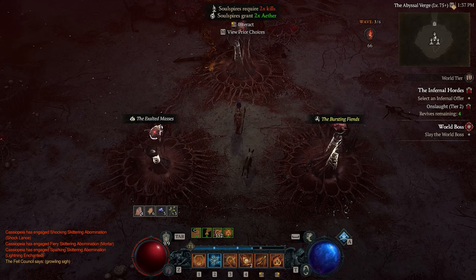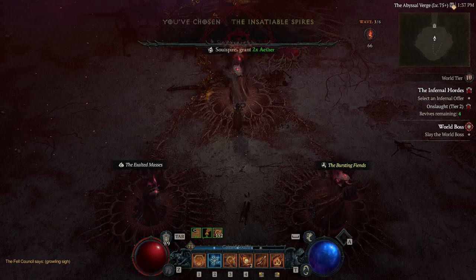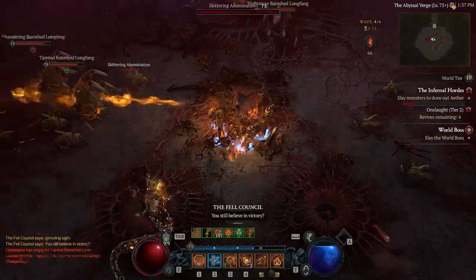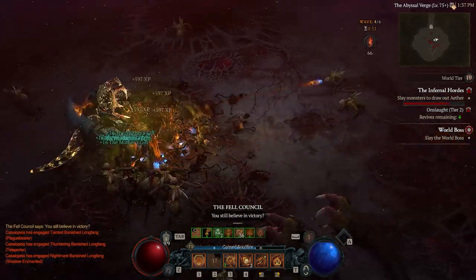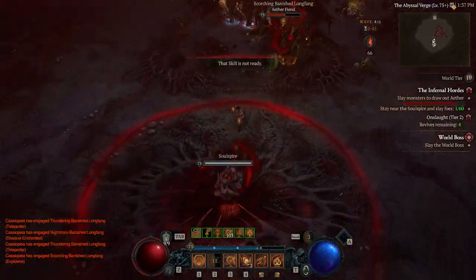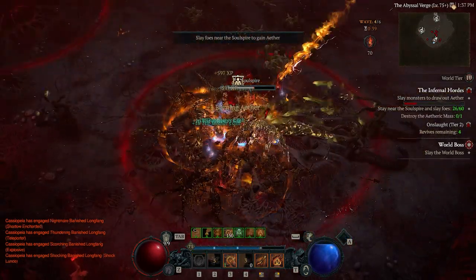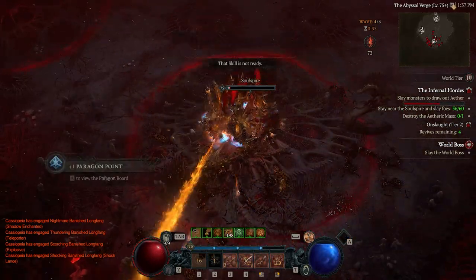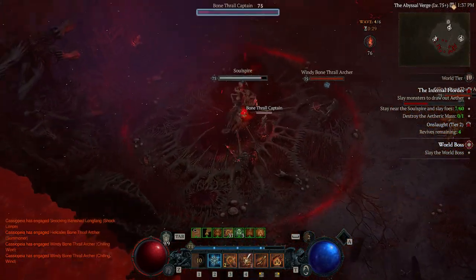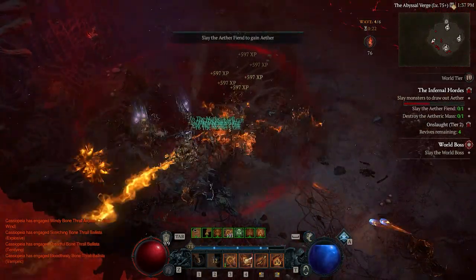The yellow spire options tend to give you a bit more, and we've gone for the Insatiable Spires. They give you a bit more ether but the debuffs are a bit stronger, so make sure you're prepared. For some of them it may require twice as many kills to redeem the spire, or it may constantly siphon health from you — so read the instructions carefully.